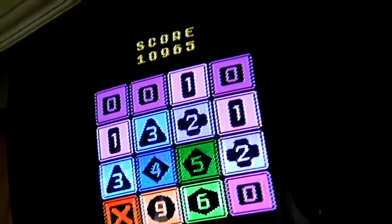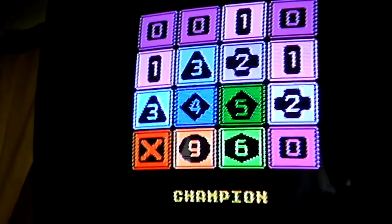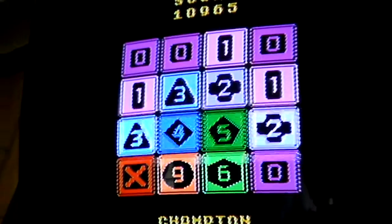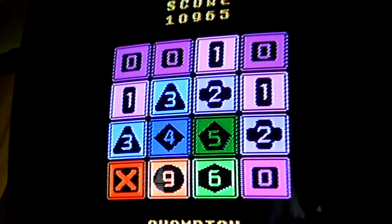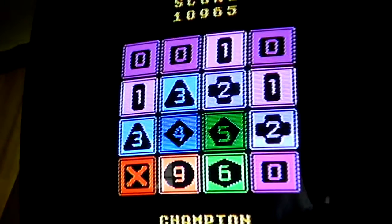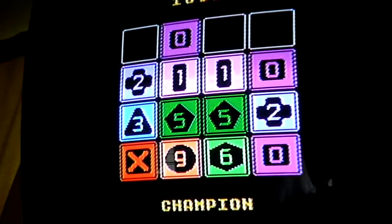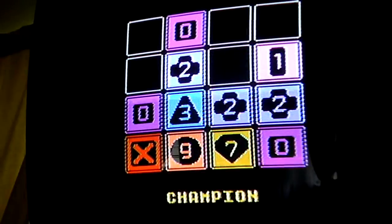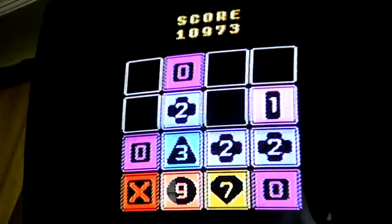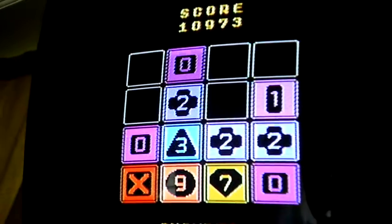Oh, this is a sticky situation to be in. Almost came very close to getting myself stuck here. As you can see, I've got that 0 in the lower right-hand corner, which is extremely undesirable. I almost bricked it. But here goes nothing: 1, 2, 3, 4, 5, 6, 7. Thank you for watching. Keep you posted. 1, 0, 9, 7, 3 — I think I've almost reached the high score for NintendoAge now. Later.